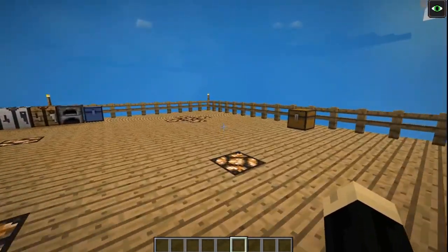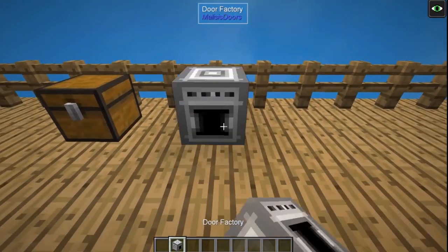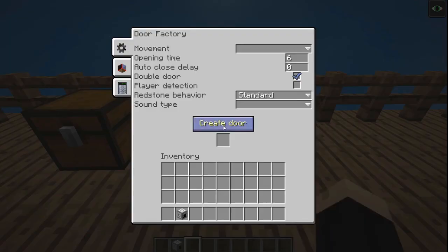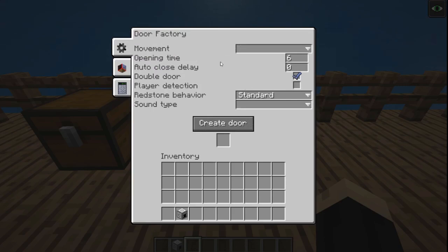Go over and take a look at what the Door Factory looks like. The Door Factory itself is a great block because it does not require any type of power source. When you right click on it, you see there's this hub here. There are some additional tabs on the side we'll cover in a second. Let's start with this first one.